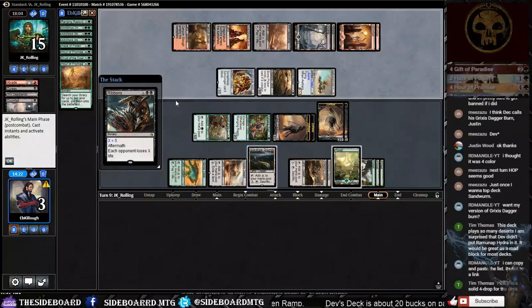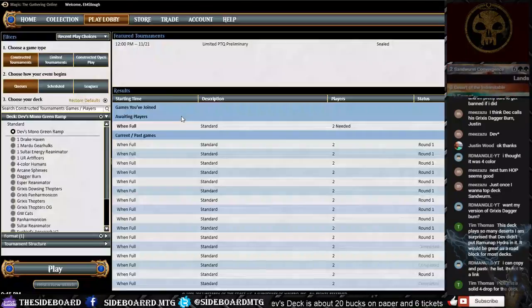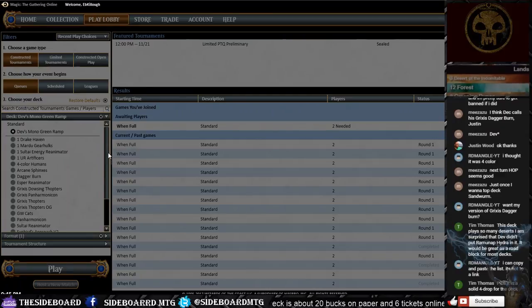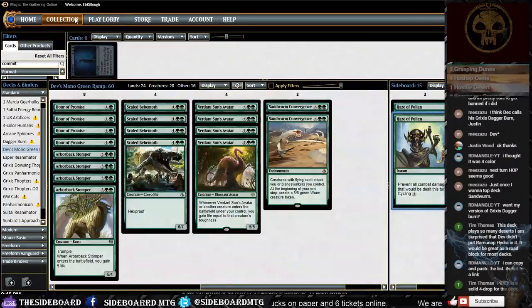He sacks Ifnir Deadlands to kill one of our creatures. Come on Arborback off the top — we need some life gain. Even a small one. I forgot about Ribbons in the graveyard. That's game two — we lost.